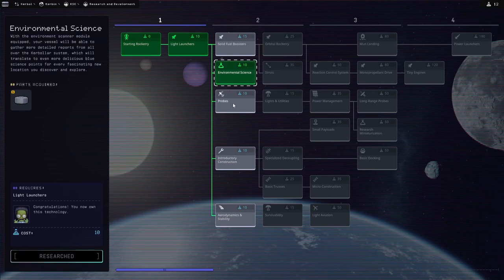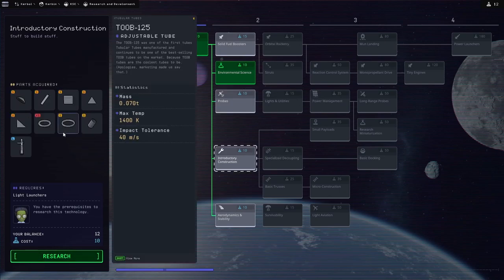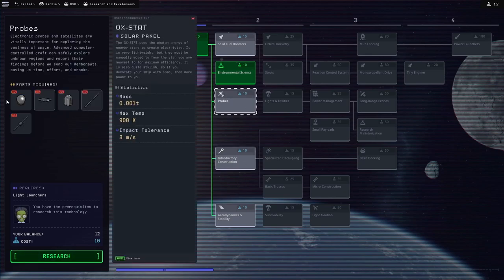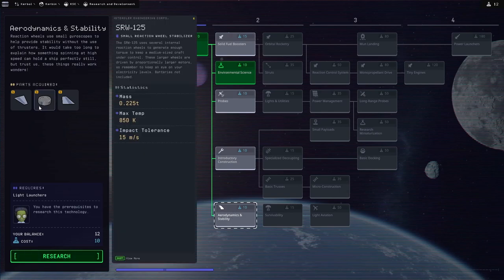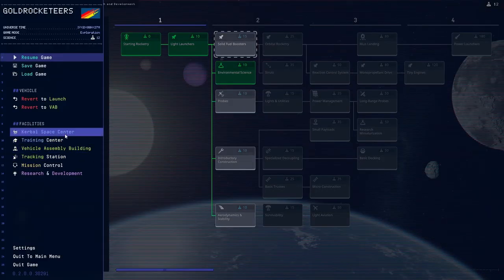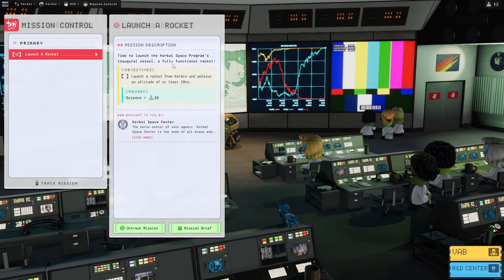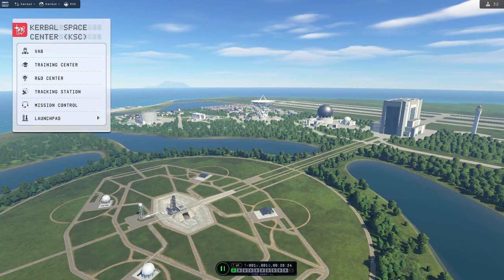How much science do we have left? 12 — we could get something else. I kind of might want to save my science for other things. If I want to launch the rocket with the science station on it, I might need a more powerful booster. Maybe it's a good call to make planes early, because you can fly around and get different science from around Kerbin. But I am really bad at building and flying planes in this game — well, I was in KSP1 anyway. I'm going to hold on to the science. Launch a rocket — we did not get to 10 kilometers. Let's build a rocket. We have successfully launched and recovered our first rocket.